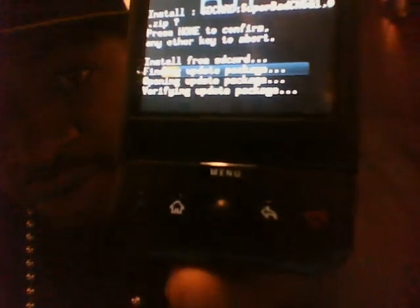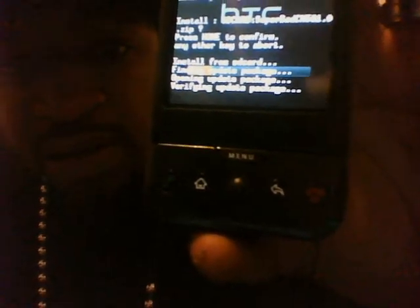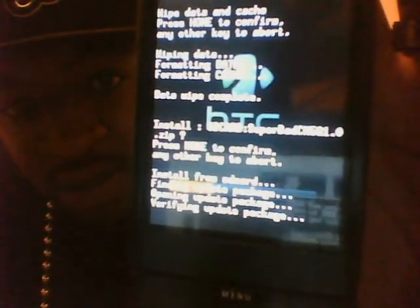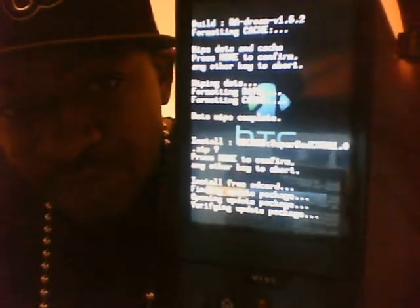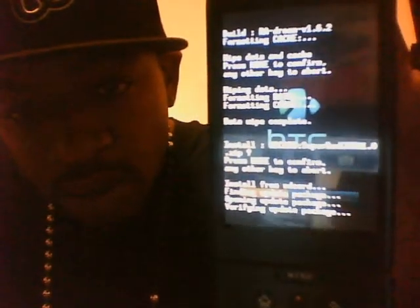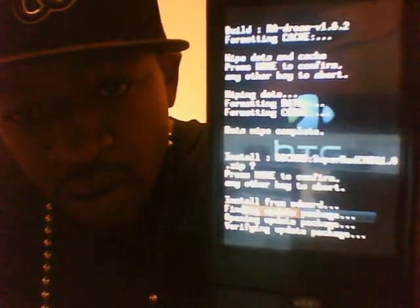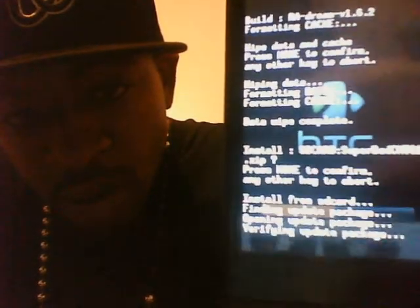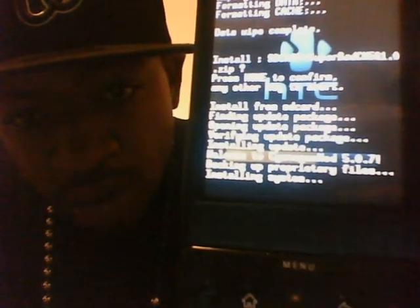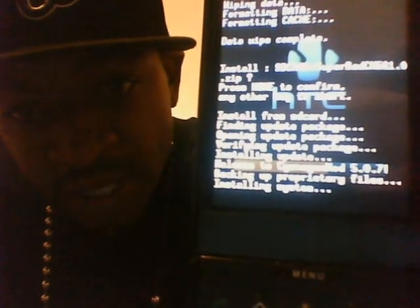I'll see if I can get the words close enough to read them - it says 'verifying update package' at the bottom. You guys can read yours, you'll see what yours is saying. This is where you should be. Welcome to CyanogenMod 507.